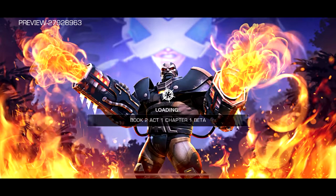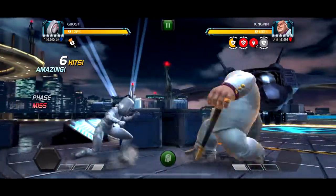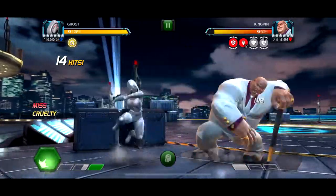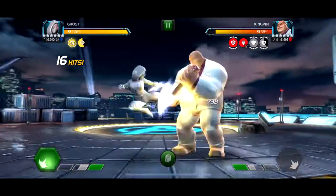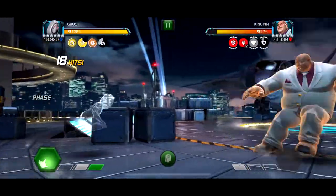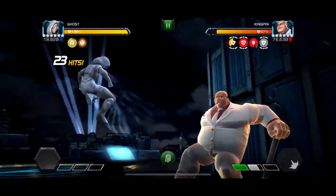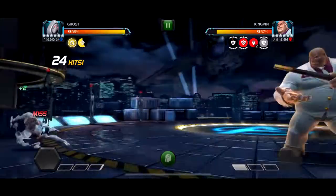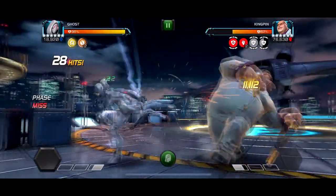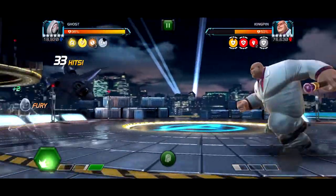Next is the 6.2.4 boss — Kingpin. He's stun immune and has Destructive Feedback: when the yellow shield is up you don't do any damage, but all the damage you do is stored in the shield. When the shield drops every 15-20 seconds, it all gets dealt to him. But if you get hit while the shield is up, you take all that stored damage back. So if you were using Ghost and hit him a few times, getting hit into block would basically one-shot yourself. When he has the yellow shield up, you really don't hit him.